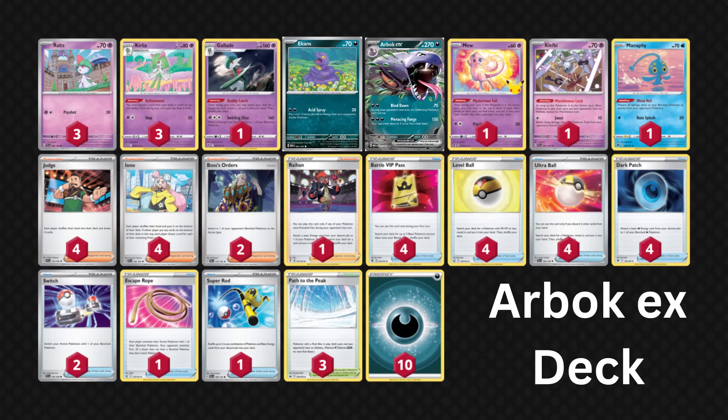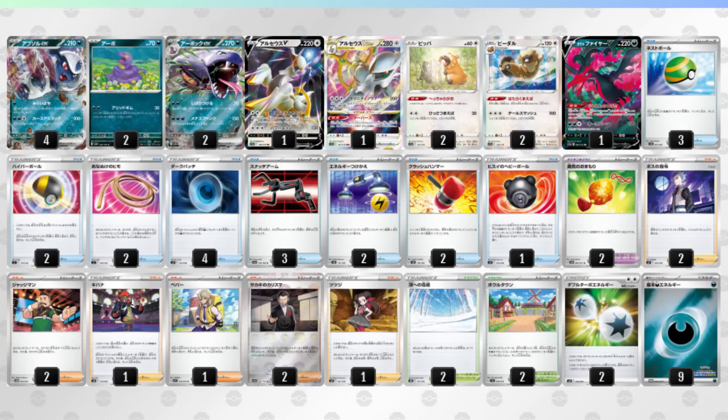It's a straightforward strategy — all you have to do is figure out the best way to get it going on turn 2. As for some of those Japanese lists I saw, we've got one featuring Absol EX. Absol does 220 damage if your opponent has 3 or fewer cards in hand, meaning it's a decent partner for Arbok. It also runs Snatch Arm, another card that combos well with Absol, Energy Switch to get energy off of Galarian Moltres V, Crushing Hammer, and Giovanni's Charisma.